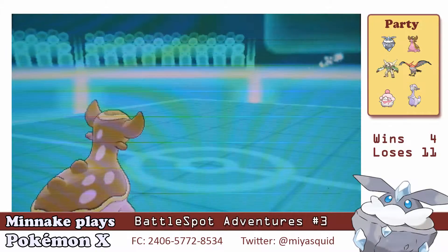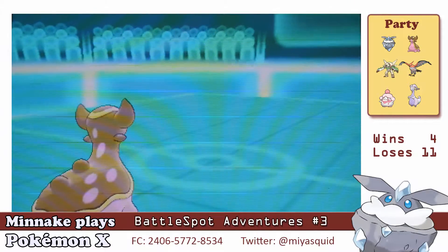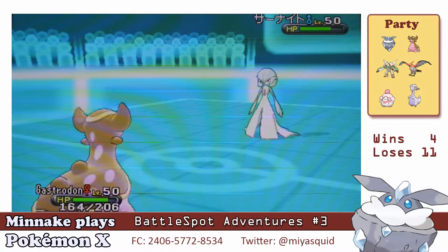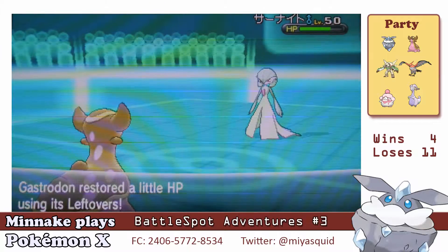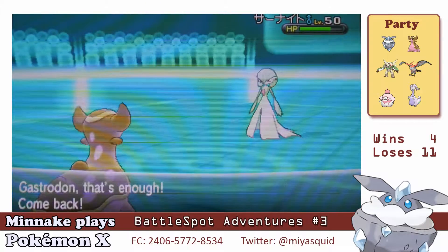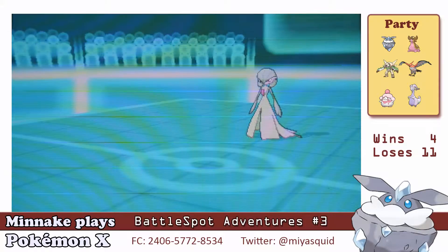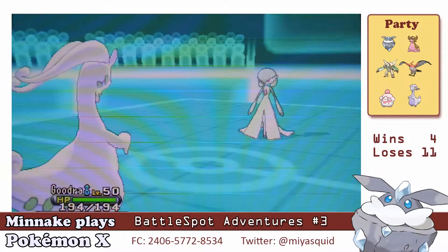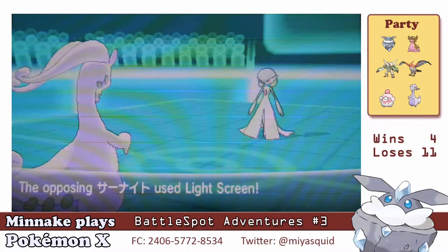She's withdrawing her Kangaskhan and coming out with her Gardevoir. I really can't read the Japanese that fast. I'm switching my Gastrodon out because it doesn't handle psychic damage very well. I have my Hydreigon, which is my special wall, and it does better against Gardevoir.